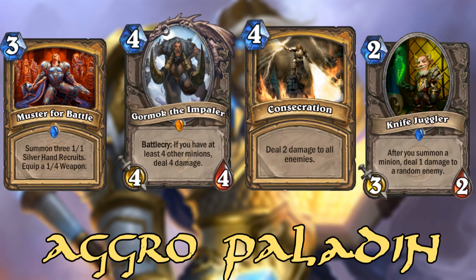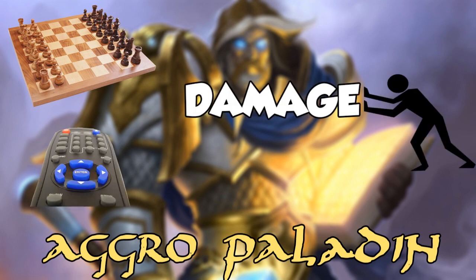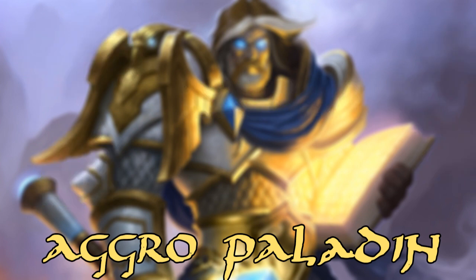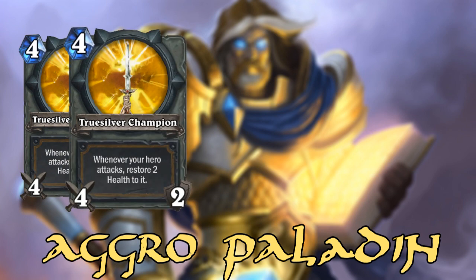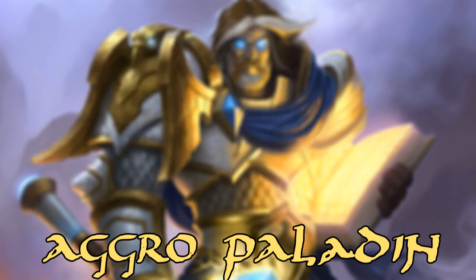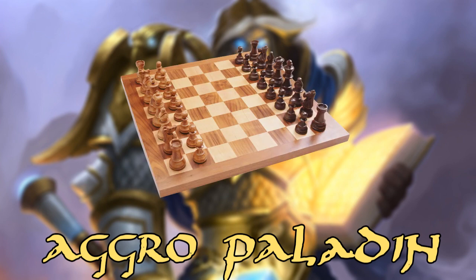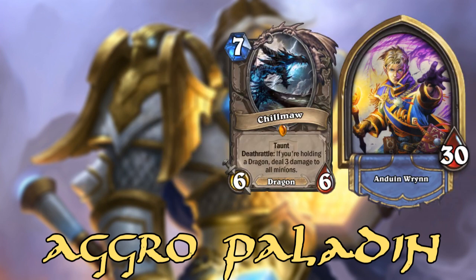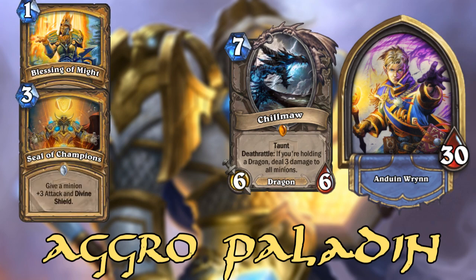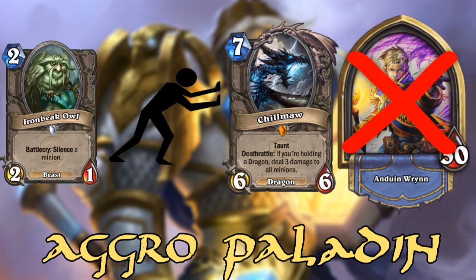These really help you maintain the board in a nice state, so you always have some board control and can always push for damage with your charge minions. Then you have the weapons — the two Truesilver Champions — together with some buffs: Seal of Champions and Blessing of Might. The whole idea is to have a nice board, and if your opponent plays a big taunt minion, you can trade with it using the buffs, or you can just use Iron Beak Owl, continue going for face, and push for that lethal.